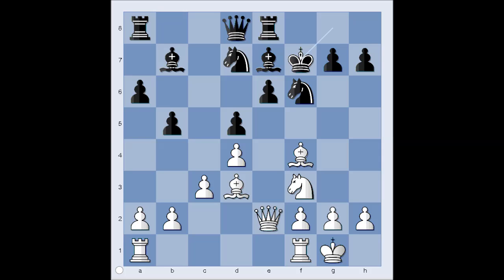How should white continue? Antol already knew what to do in this position when he sacrificed the knight. And the move is queen takes pawn on e6, check. Fischer captured the queen. It is white to move and checkmate in one. Can you see it? Knight to g5, checkmate.